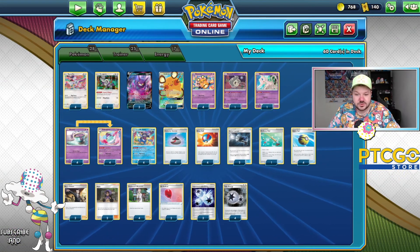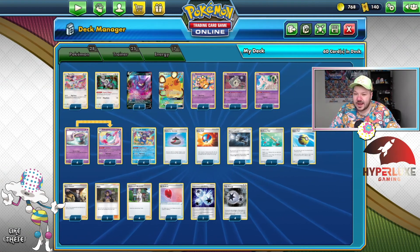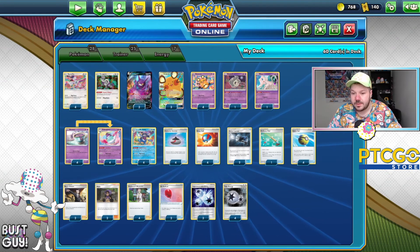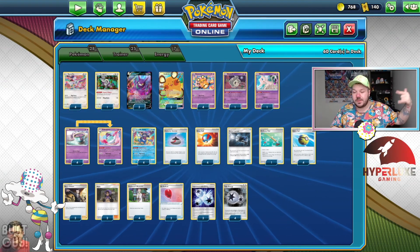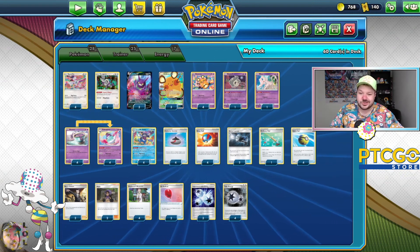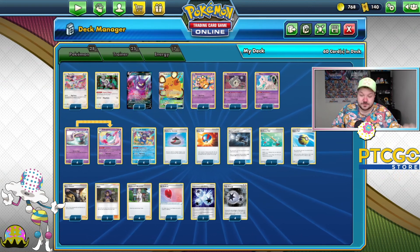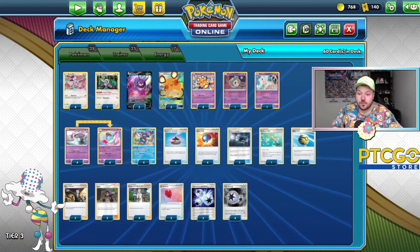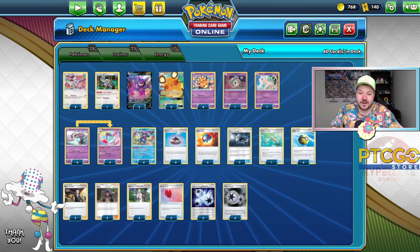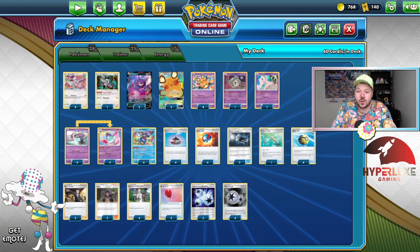Duskull and Mew didn't really do too much in the games, but they are options you might want to have anyway. I might just need a little more playing with the deck. Let me know what you think about this deck in the comments below. And remember, if you're missing any of the cards, feel free to check out ptcgostore.com and plug in code ZLESAGE5. Until next time, I'm Zach Lesage — I will be back with more content real soon. Stay tuned to the channel and on any of my social media. Have yourself a great day and enjoy your weekends.